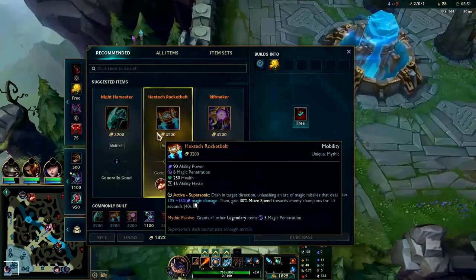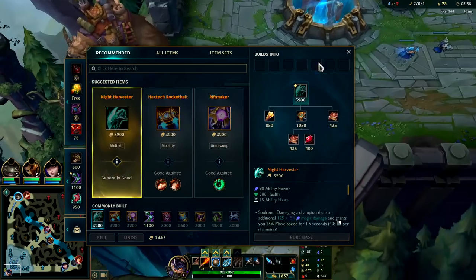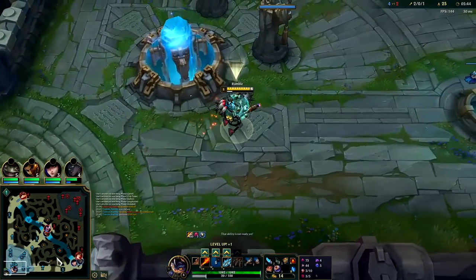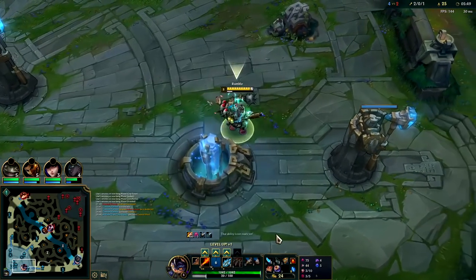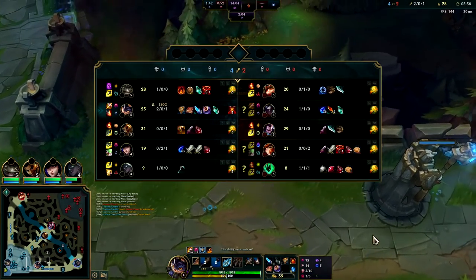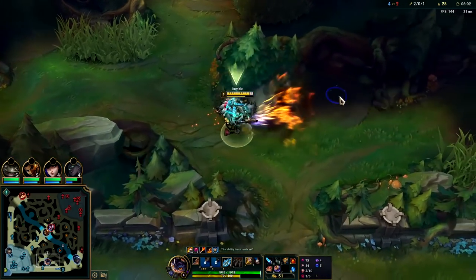For your item rush: if you have trouble with activatables, go Night Harvester. If you don't have trouble with activatables, you really should be going Rocket Belt. I'll go Night Harvester since I think we're going to get really fed — Night Harvester is better for snipes on Rumble since it applies the damage instantly, and it's really good for Dark Harvest snipes. Rocket Belt would have also been good to dodge Thresh hooks or to get out of Miss Fortune R in a pinch.